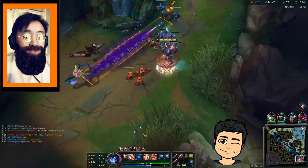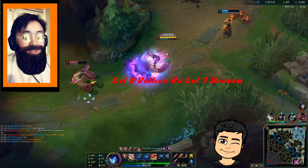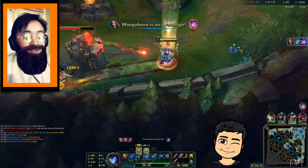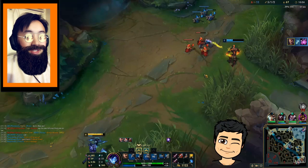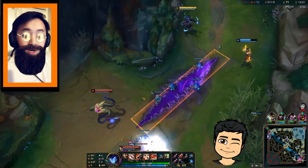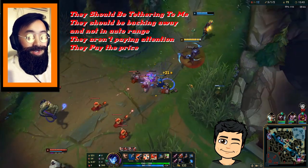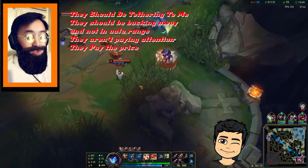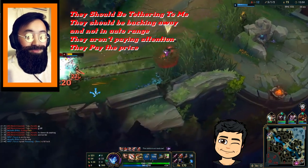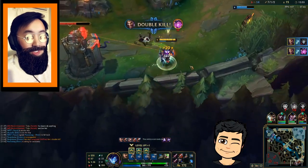Notice how Vel'Koz walks up to CS — because Vel'Koz doesn't tether properly to me, and because I'm tethering and tying myself to Vel'Koz, I'm zoning and denying Vel'Koz and Jinx CS. But because she doesn't respect that, she pays the price for it. When Vel'Koz and Jinx walk forward, I walk back; when they walk back, I walk in. I try to mirror them as much as possible, visualize the line between us, and walk back and forth keeping them tied to me.